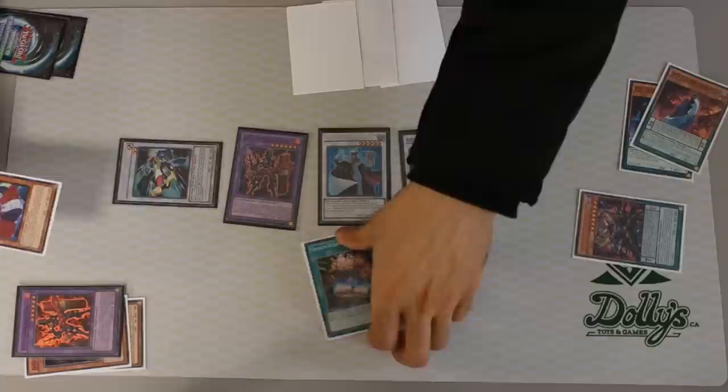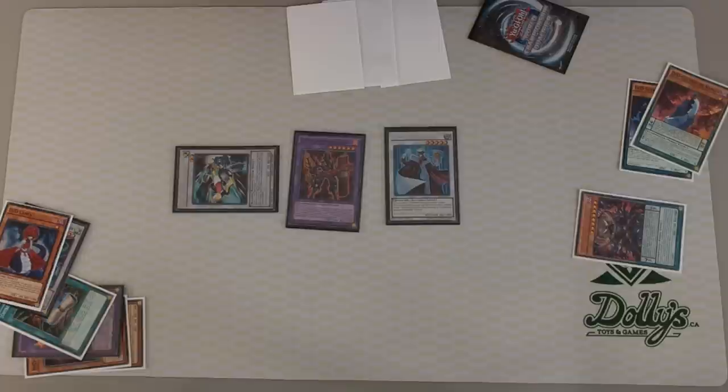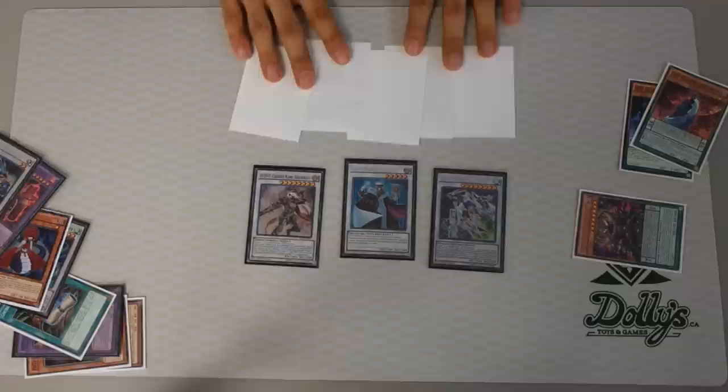Let's see here — this is in the Graveyard, right? No, this is on the field. Oh, it's on the field — sorry. Yeah, this is the Graveyard. Banish from Graveyard. You want to activate Lamia's effect, send the Contract, then special summon. So tune Lamia and Alexander — for the Crystal Wing. Draw one. And then you tune this and this for the Siegfried. Draw another one.